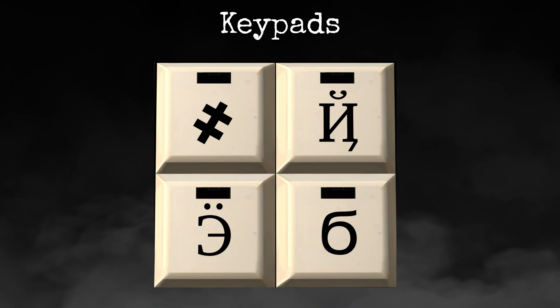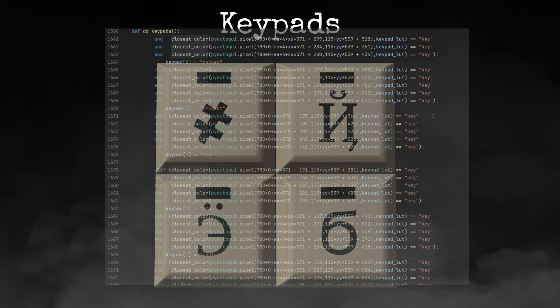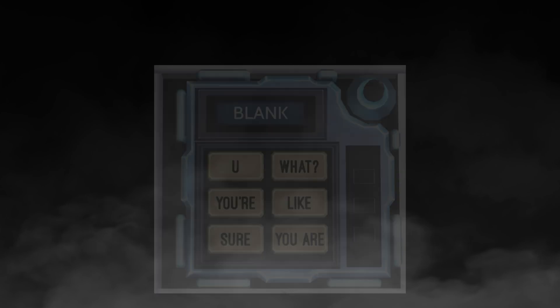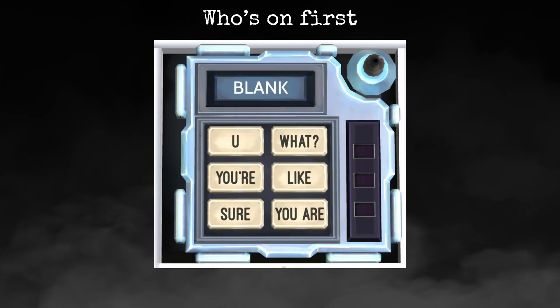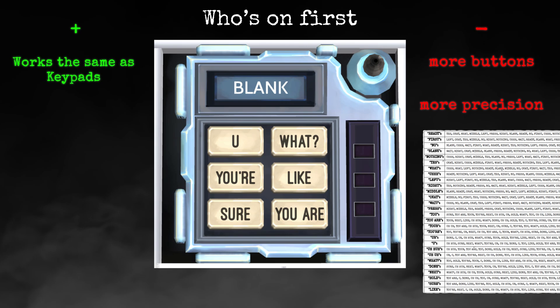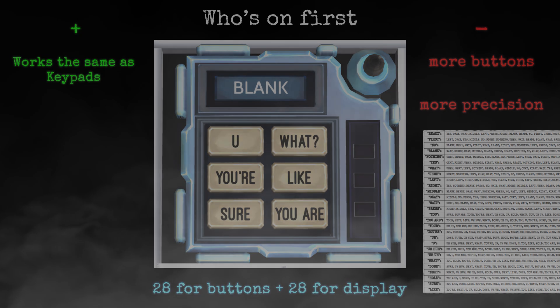Keypads caused barely any issues. The whole trick was to check plenty of pixels, which I had to manually adjust for each key. That took a lot of time, but other than that it was really simple. Who's on First was the most tedious and least fun module, taking an insane amount of time. The approach is similar to keypads, but there were more buttons, more precision required, and a display with 28 different variations. Having to code 56 groups of pixel checks and also adjust them to work in a loop going through the same position on different buttons was really boring, but after a lot of time, everything worked just fine.